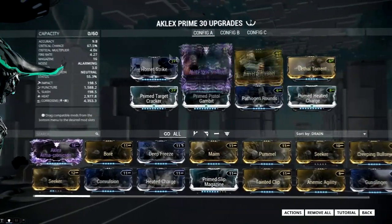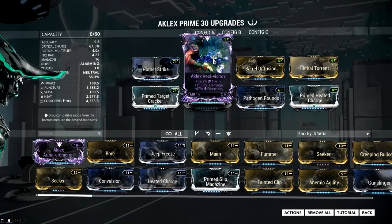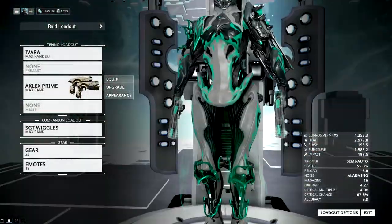Seven forma seems to be enough. I thought I was gonna need 8 because I had to fit 3 primed mods and a fully ranked riven. But it seems like 7 forma is enough, so that's pretty cool.